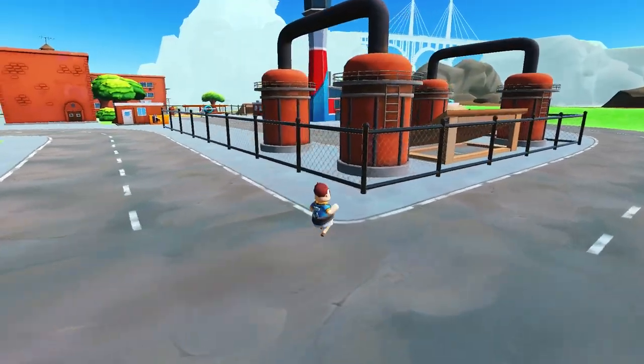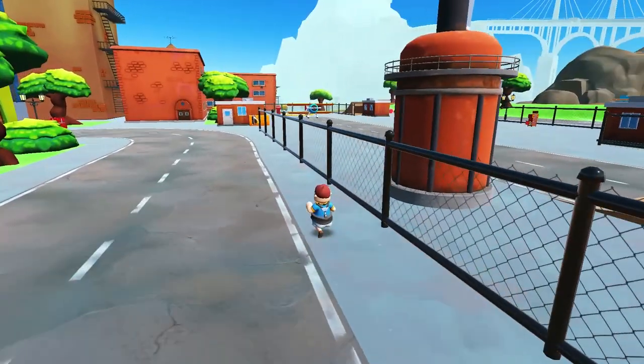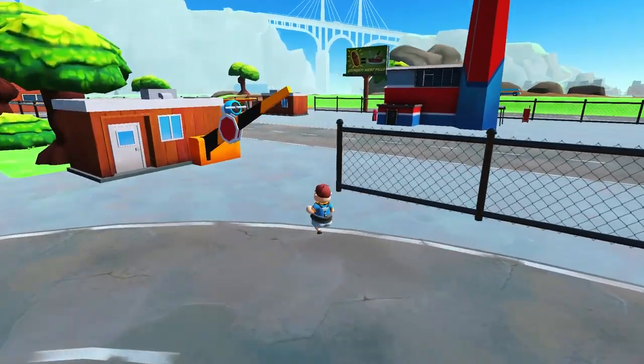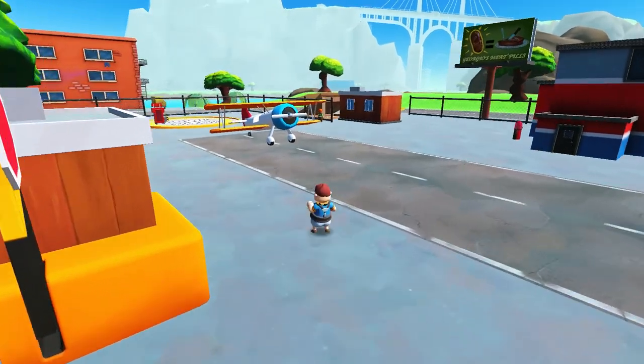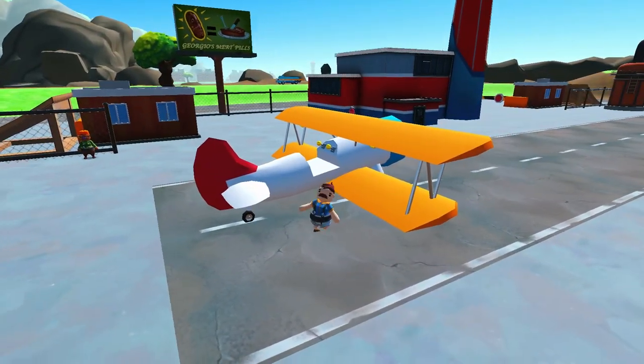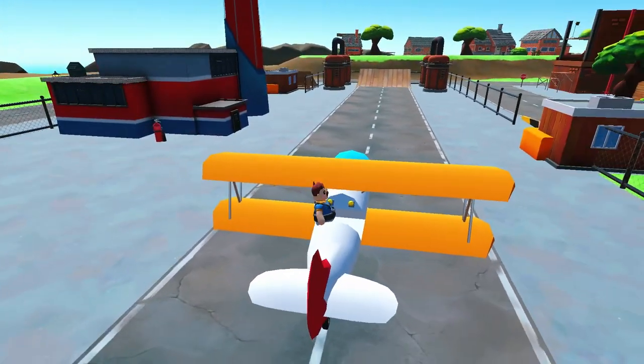When you first turn the game on you will have spawned where I was, or if you're already playing the game, press Start and respawn from HQ. From there, just run into the town to the location I've gone to, to find this plane here.